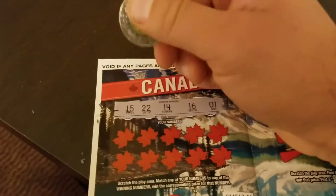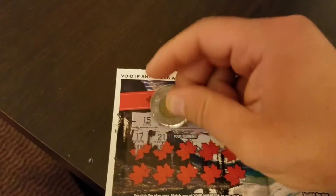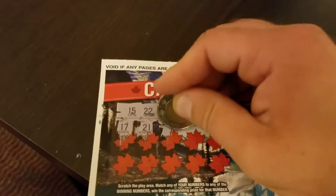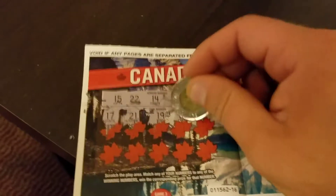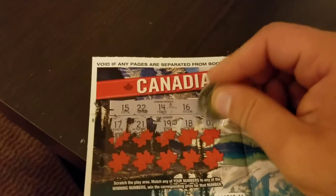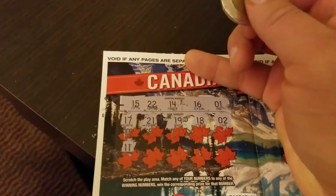We got Canadian Treasures — we just have to match the numbers. Let's hopefully match them. 17 — one off, nope. 21 — one off, nope. Man, they like these one-offs! 19 — not even close. 18 — still not close. Not too close either, one off again.